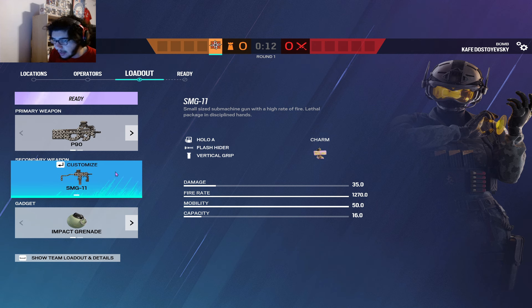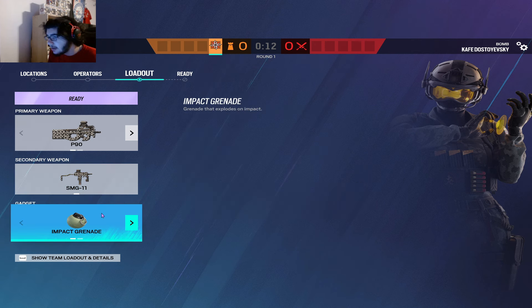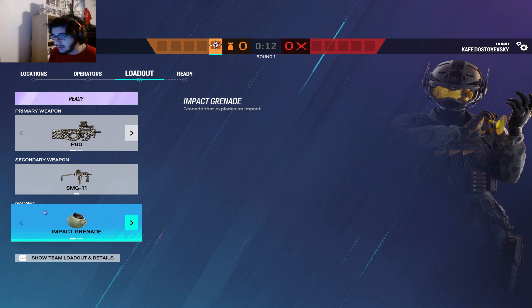The SMG-11 is the only secondary option we have, so there's no choice to be made there. You should always be picking Impact Grenades — even if your team has a plethora of them, I would still take them on Solas. I would ask someone else on your team to not take them, because you're going to be roaming a lot of the time on this operator, and with her gadget the Impact Grenades pair really well.